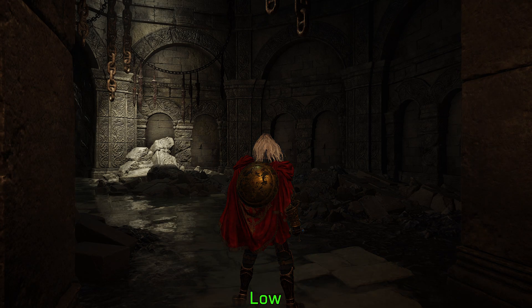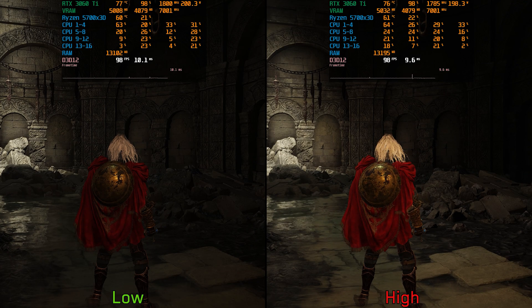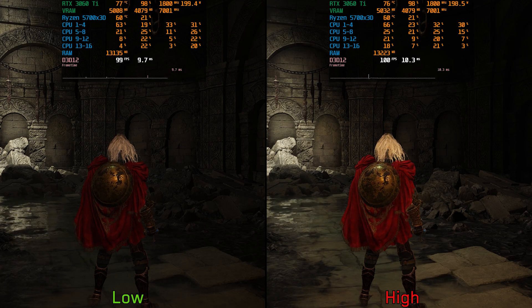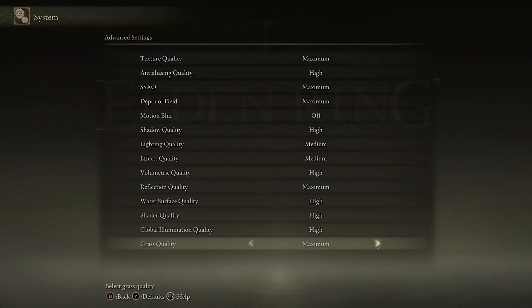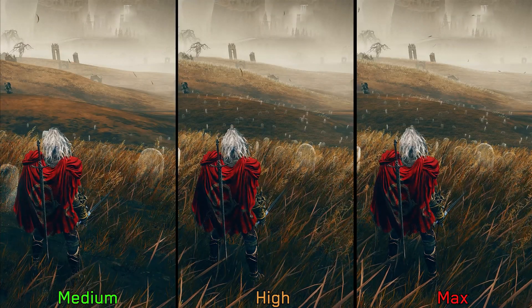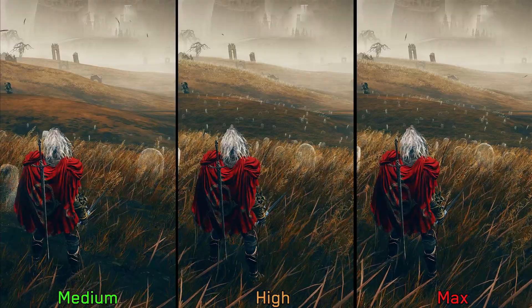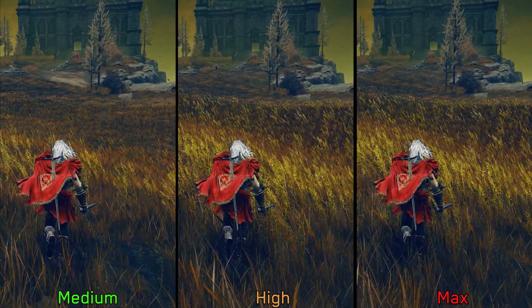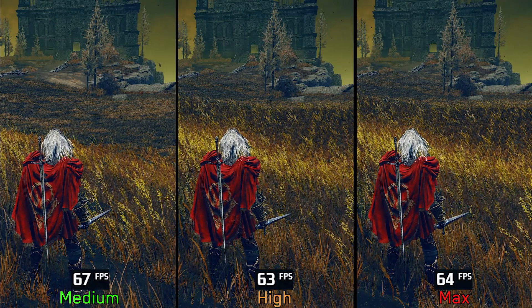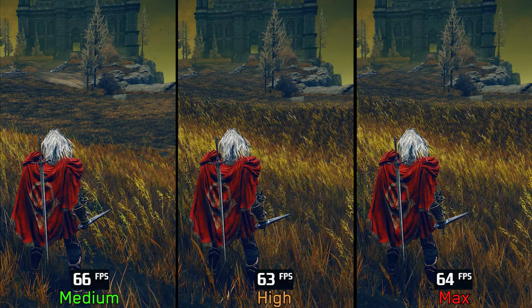Global illumination controls the quality of diffuse and indirect lighting. Medium and high offer significantly better and more accurate ambient lighting compared to low, and there is no significant performance impact even when going from low to high, so I recommend high global illumination. Finally, grass quality adjusts the density and distance of grass rendering — there is noticeably more grass both up close and in the distance with high and max compared to medium, and medium exhibits more noticeable grass popping. Going from medium to high and max costs around four to five percent, so I recommend high or max grass quality.